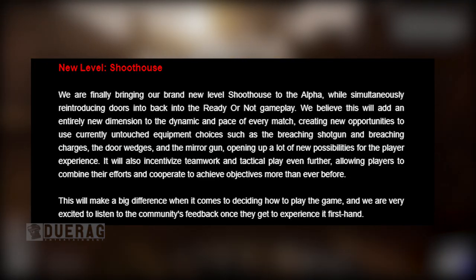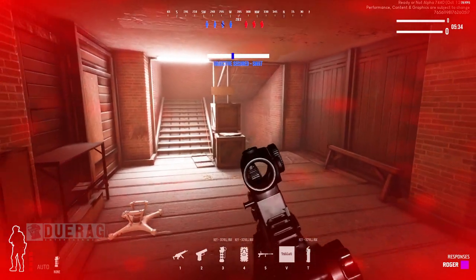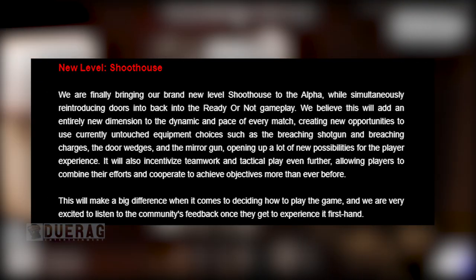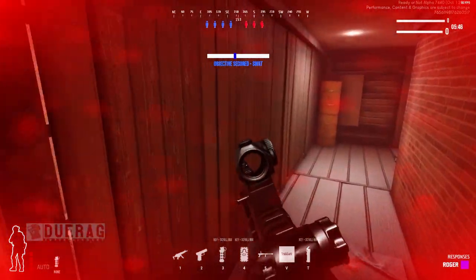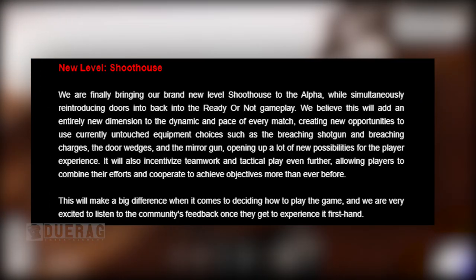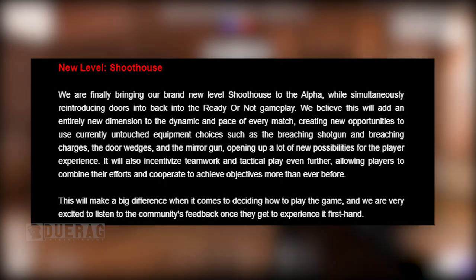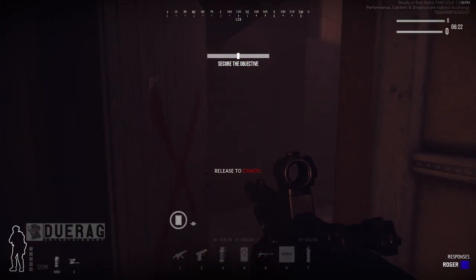They talk about the new level Shoot House: they're finally bringing it to the alpha while simultaneously reintroducing doors back into Ready or Not gameplay. They believe this will add an entirely new dimension to the dynamic and pace of every match, creating new opportunities to use currently untouched equipment choices such as the breaching shotgun, breaching charge, door wedge, and mirror gun — opening up a lot of new possibilities for the player experience.